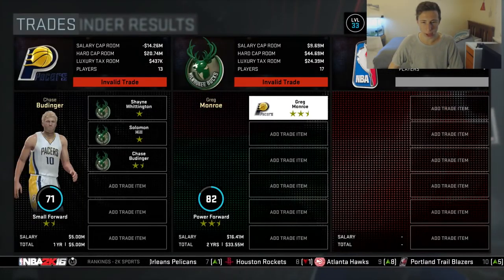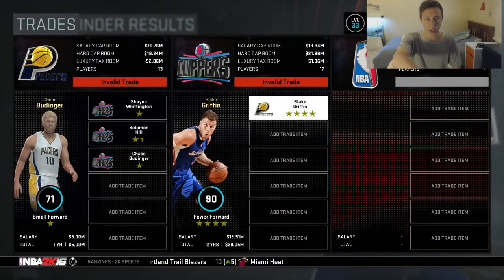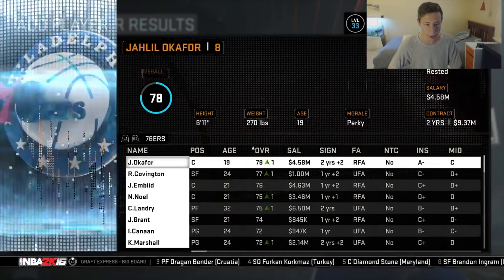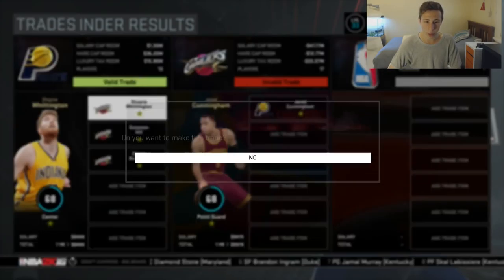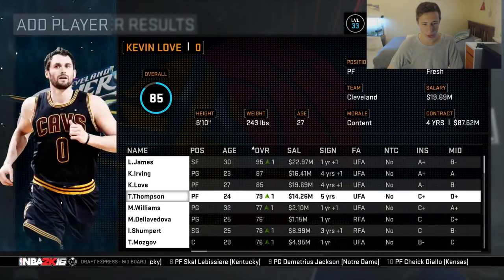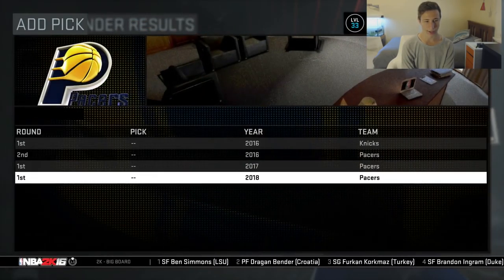I've got to see which one of these players is worth more to other teams. They're all like one star, but Solomon Hill just went up half a star to the Clippers because he means more to them. Let's look at Jared Cunningham - why wouldn't the trade go through? Six million. You can give me a JR Smith one-year contract - they'd have too many players. Give me Joe Harris then and I'll give you a second round pick. Yeah, I didn't think this trade was gonna go through.